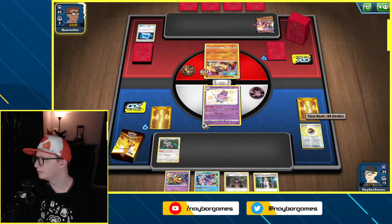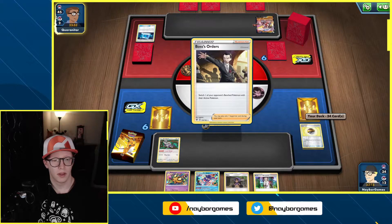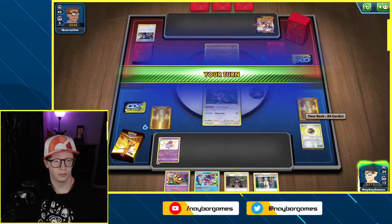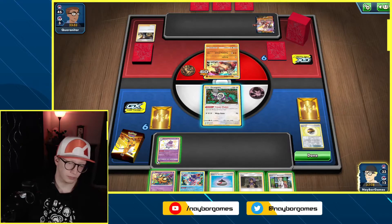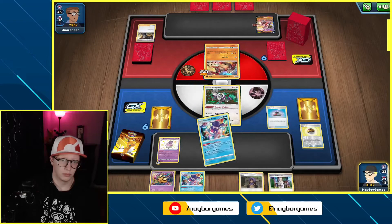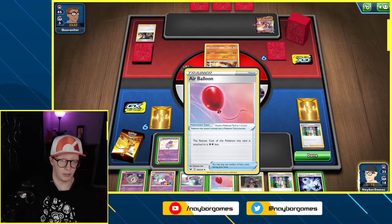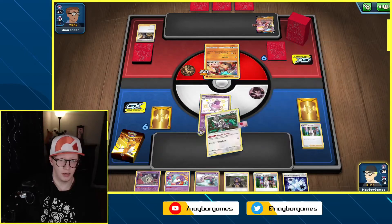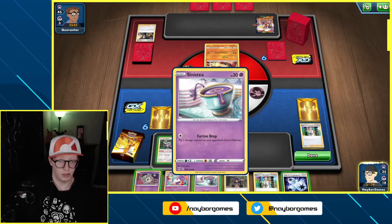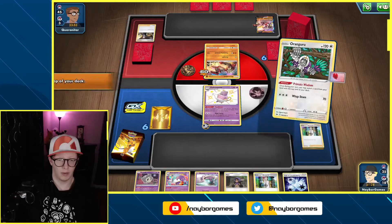Let's set up on the bench — we're going to hold on to it. I'll Primate Wisdom here for this Triple Acceleration, and I get it to Dedenne. Let's go ahead and do this — I'm going for broke here trainers. I can always use Fishing Rod to get it back.